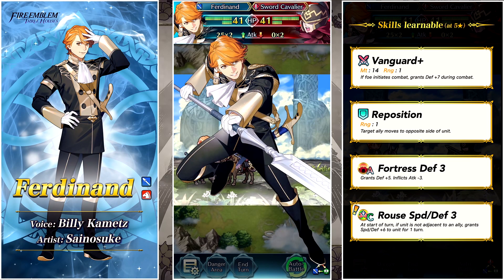Next up we've got Ferdinand von Aegir — there is only one Ferdinand von Aegir, as he would have told you about 50 times in Three Houses. He only has four skills, which means he's the demote. He's got Vanguard+, Reposition — which is actually pretty nice for a demote — Fortress Defense 3, and in his C slot he's got Rouse Speed and Defense 3. For a demote, that's actually really good. He's a blue lance cavalry unit and looks like a solid fodder summon.